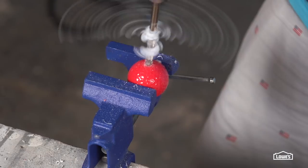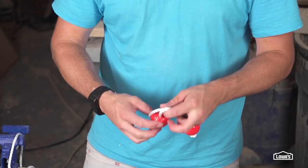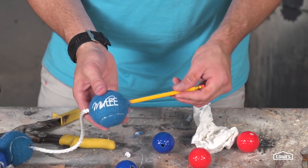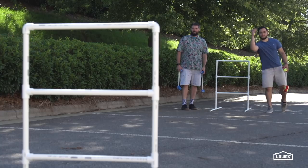Clamp the golf balls in a vise to safely drill out a hole large enough for your rope. Tennis balls work great too. Throwing golf balls around your backyard might not be the safest thing to do, especially if you have children.